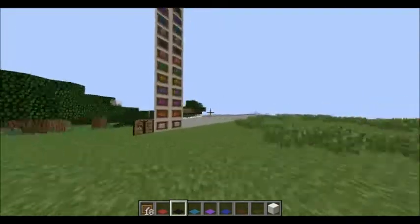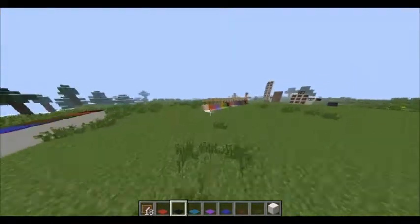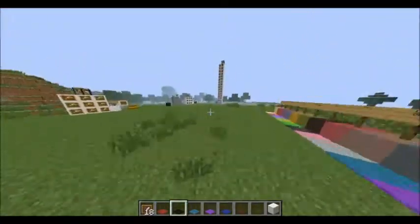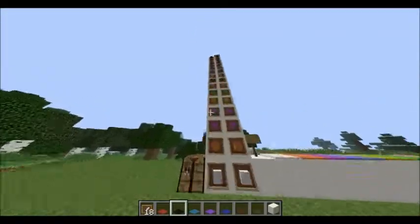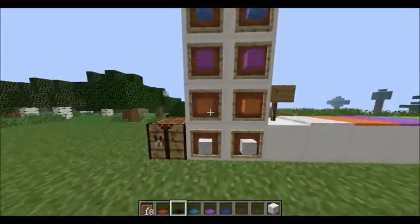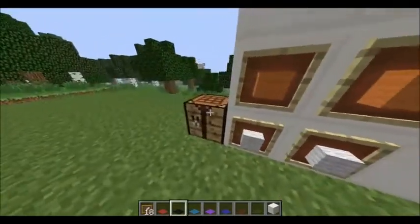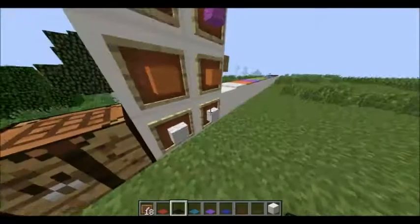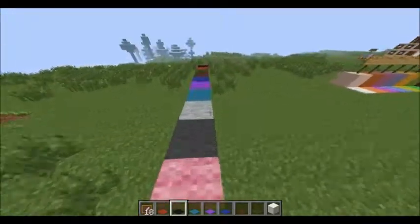Another item being added to Minecraft is carpet, available in 16 different colors. The carpet is made from two pieces of wool in a crafting table, like so, which will make carpet. These carpets are available in all 16 colors.